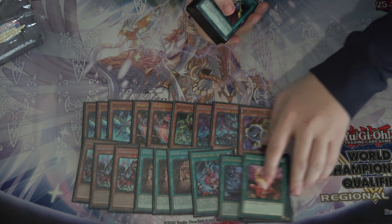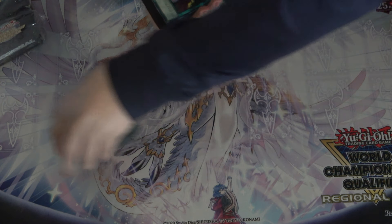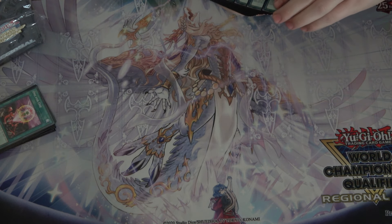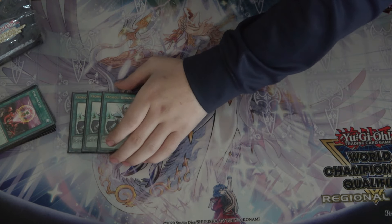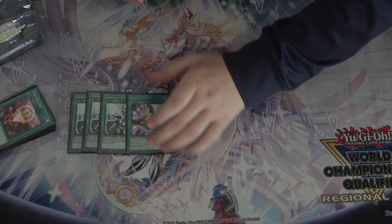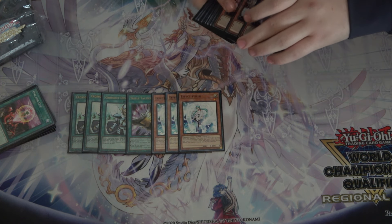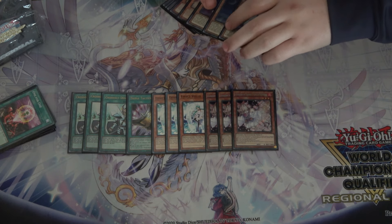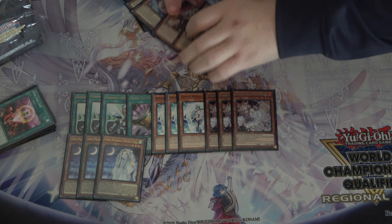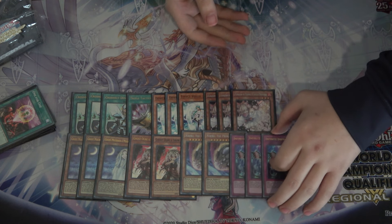The rest of the deck is all non-engine. That's Triple Crossout, one Talons — the card's really good, but it's also there as a Crossout target. For the hand traps, Triple Veiler, Triple Ash Blossom, Triple Mourner, Double Ogre, Double Deburo, and Triple Imprim.